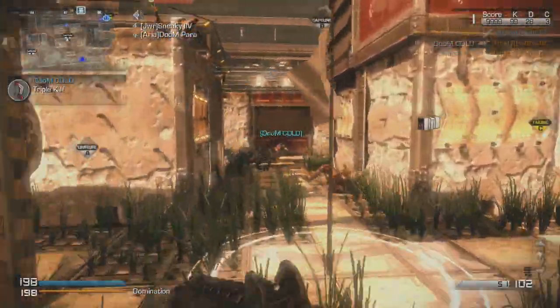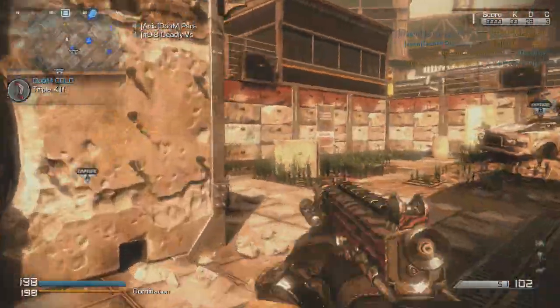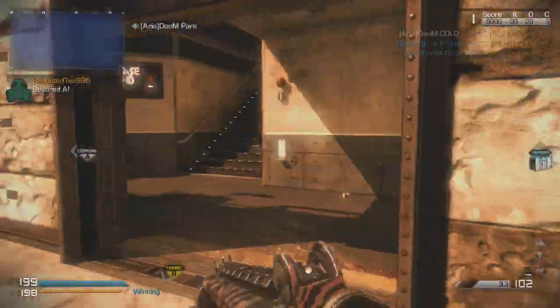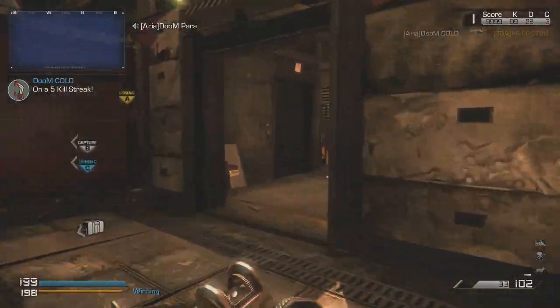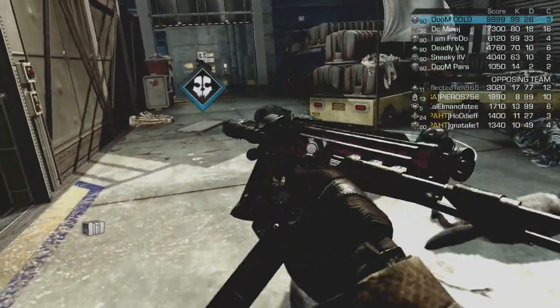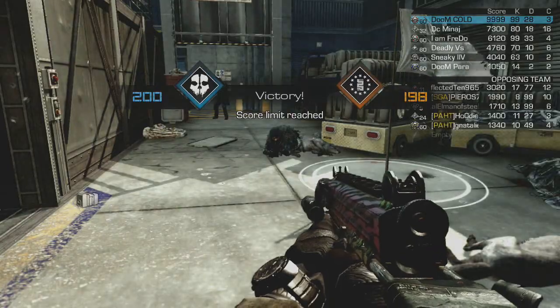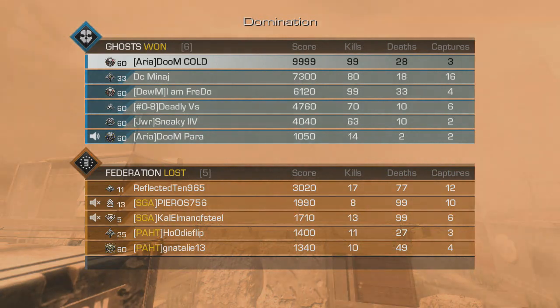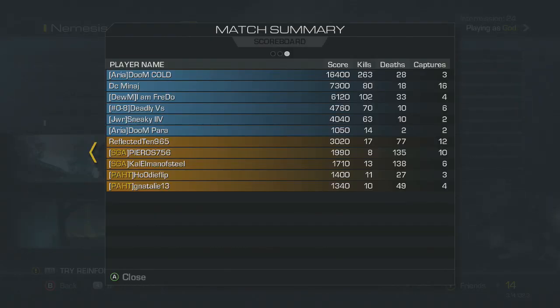I should have mentioned this earlier — a lot of people probably don't know — but you'll see the kills stop at 99 and the score stops at 9999 on the in-game scoreboard. That's just how the scoreboard works in-game; you guys will see the actual numbers in the after-action report. Hopefully you guys enjoyed this — leave a like if you did, and I will be talking to you guys soon!